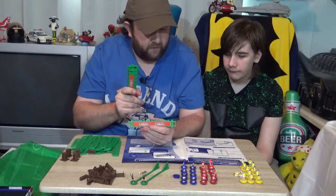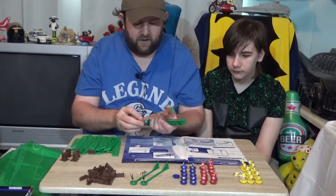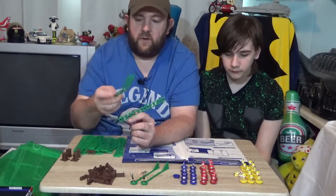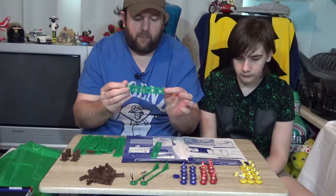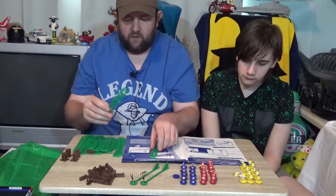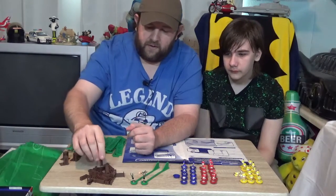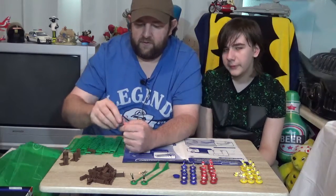Next up we've got the fencing. There's a fence that goes all the way around and there are eight advertising panels — I've counted them and they're all here. They all have a red sticker. Then there are 22 picket fences — one is a bit bent, but I think I can straighten it when assembling, or replace it. We've also got all four corner fence posts and all 26 fence posts.